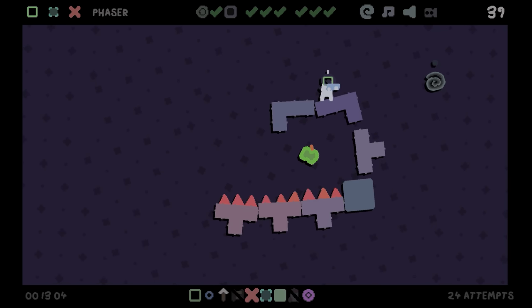Mosalina is on Steam for five bucks, with a free demo to check out. If you want more indie gaming goodness, click the screen to check out another episode of Weekender. I'll see you later.